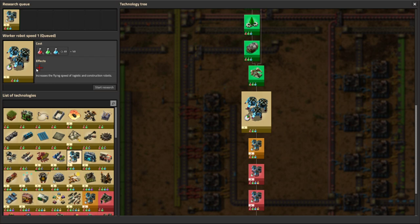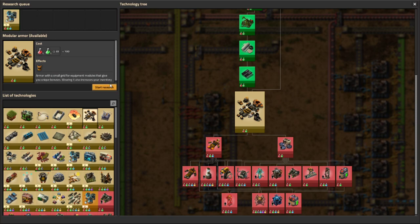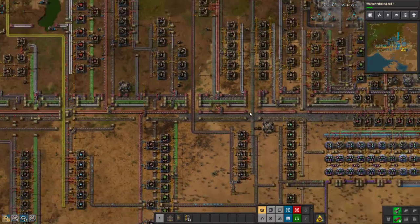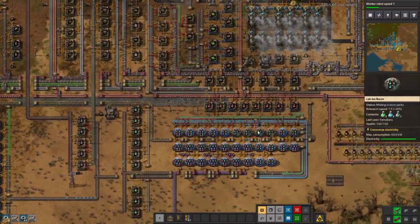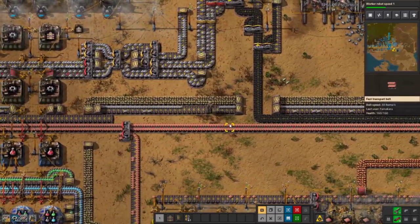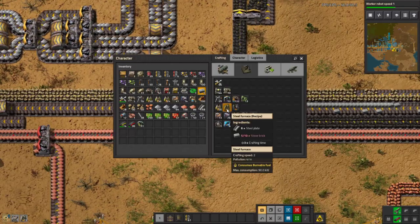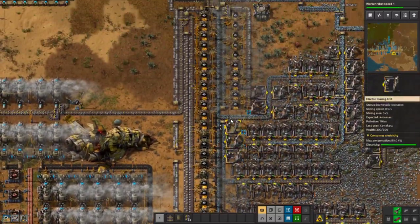We can do worker robot speed — it's not very expensive, only 50. It'll make our robots go zoom zoom zoom. Maybe we'll do modular armor next after that. But now look at my iron — everything is dying. What has happened here? Just don't make enough of anything. Stone brick — not enough of anything anymore. So these are all going.